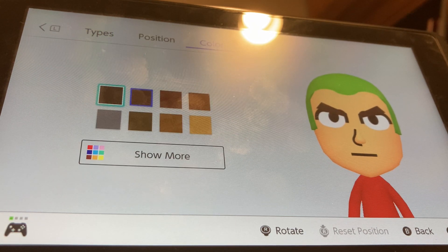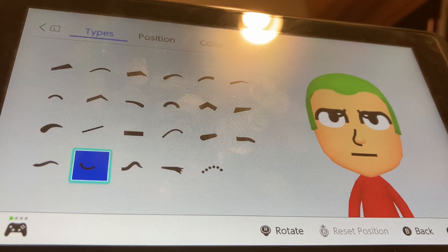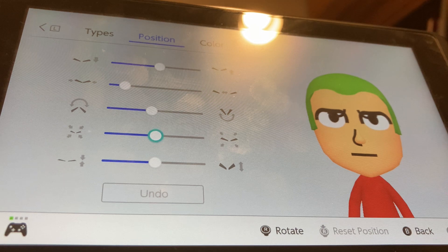For eyebrows, we're going to make the eyebrow color black. We're going to be choosing these eyebrows. We're going to shrink them by two, put them closer by one, then put them up by two.